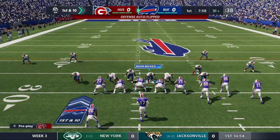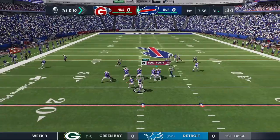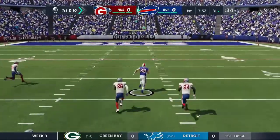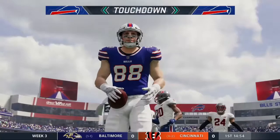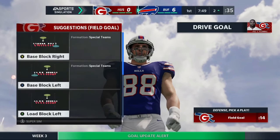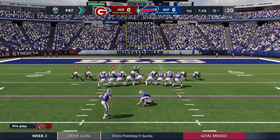Starting on defense, coming in heavy with the mid blitz - love dialing up the blitz so the Bills know what they're dealing with. Coming with Jeon Brown, and that is not good at all - their tight end gets a touchdown. That is the worst way to start a game. Note to self: never call mid blitz ever again.